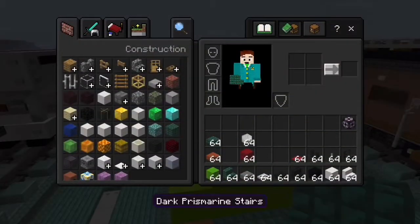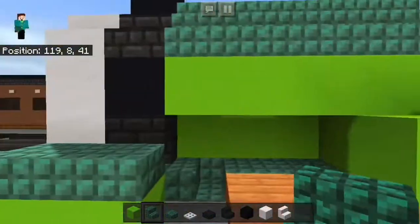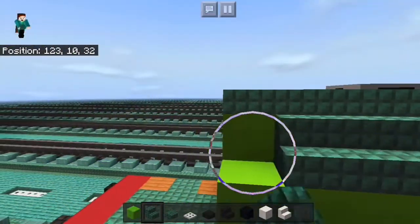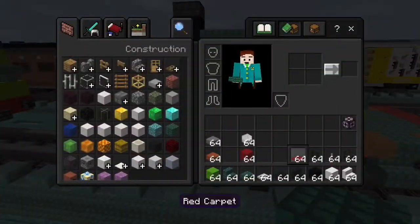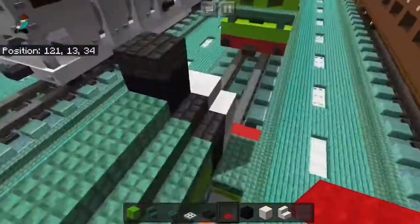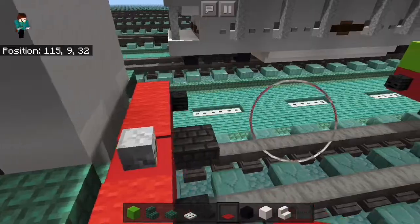Next we're going to get our stairs and our slabs back out and add our stairs and slabs. Then we'll add the carpets to the side — just fill in all of this with either stairs or slabs. So then you have this shape, which is the very well-known shape of Percy, surprisingly. Four carpets across the front, like that.